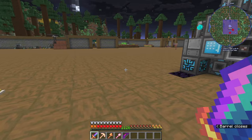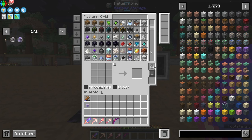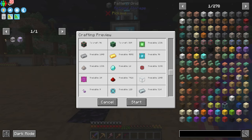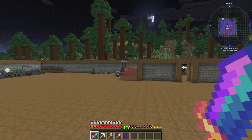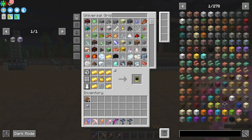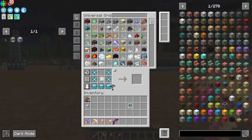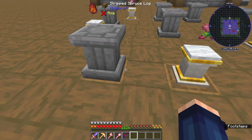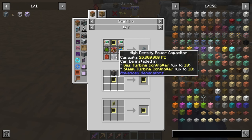We have the flight module, we have the advanced computer, and now it's time to figure out the rest of the stuff. We have enough lithium for the gravitational stuff — perfect, let's get that started. I no longer need these attached to this, so that means I can craft these into the solar recharging units. Come over here — that goes there and that goes there.